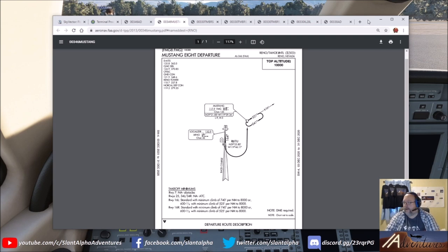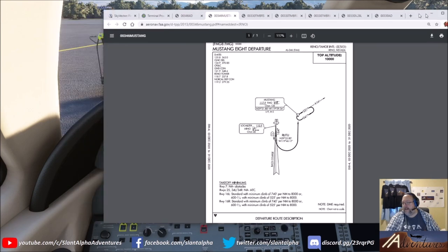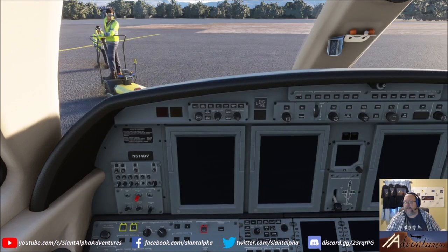We're not flying on the VATSIM network today, but we will cycle through the radio frequencies we might get if Reno and Portland were fully staffed. Part of what can put you behind the plane is having to switch radio frequencies while aviating and navigating. We'll show you some tips and tricks on staying one step ahead of the aircraft so that when you get that handoff from one controller to the next, you're ready to one-click it and go.